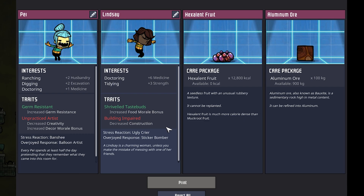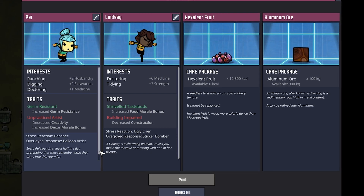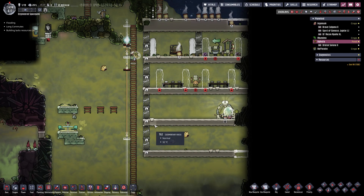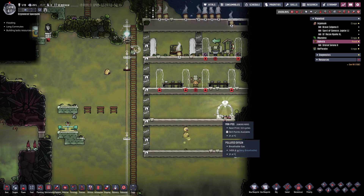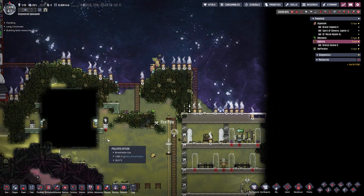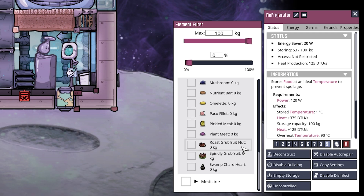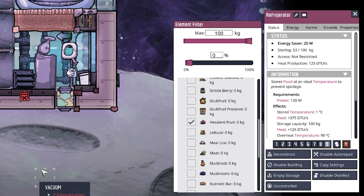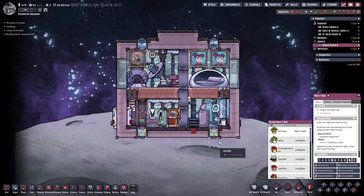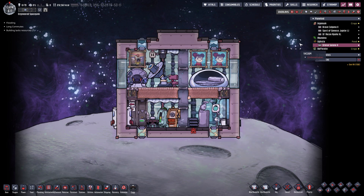We also have Lindsay available, but I think it is a tiny bit too early to bring on a second dupe over here — the reason being that we are not ready. We also have aluminum ore and hexalite fruit; we are going for the hexalite fruit this time around for sure. Hopefully by the next time this printing pod is ready, we can bring on a dupe that will permanently stay on this planet, because Gemster is not going to stay here — eventually he will leave. Let's make sure we store the hexalite fruit in one nice location. And Gemster, please eat at the mess table in here — your morale bonus is a hell of a lot higher there than anywhere else.